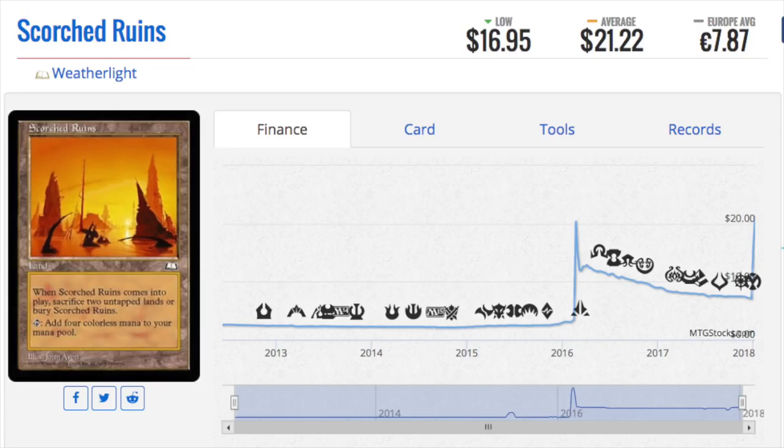Scorched Ruins spiked a ton because of the Eldrazi — they need colorless mana and they're like, oh, this produces colorless mana, great. But I always knew this was an EDH card and I always knew it was on the reserve list. A reserve list land like Lake of the Dead, for instance — I think that still has room to go.